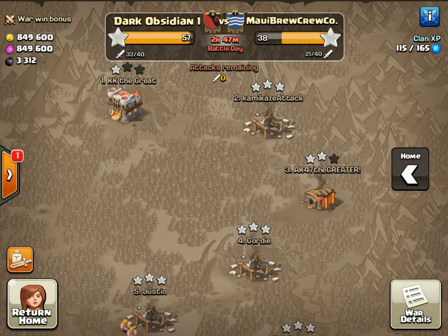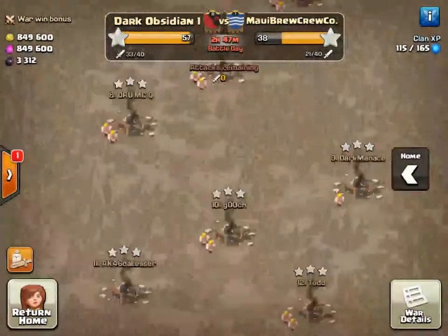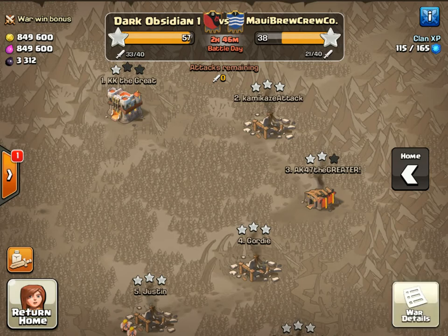Hey guys, this is Box Man coming at you from my Town Hall 9 account in the Dark Obsidian clan. Today I'm bringing you a war recap. As you can see, we only have three stars left on the board. We have nobody left that can get those stars because all we have left are Town Hall 9 and below, and these are Town Hall 10 and 11. I'm gonna bring you the war recap with three hours left because I don't think there's any chance of the enemy coming back at this point.